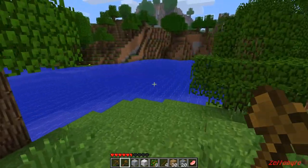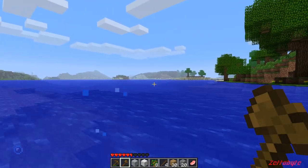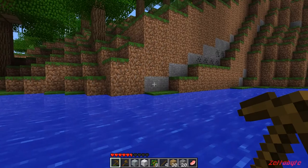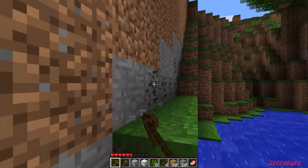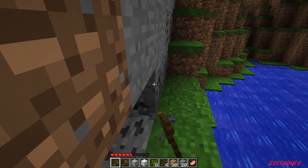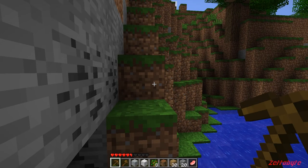If we can find some pumpkins that would be great, otherwise we'll have to stick to redstone torches. It'd also be helpful to grow plants because they need light to grow. I'm going to make a stone pick — a wooden one is taking too long.